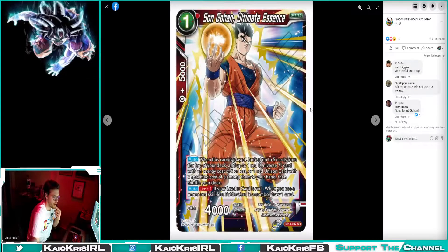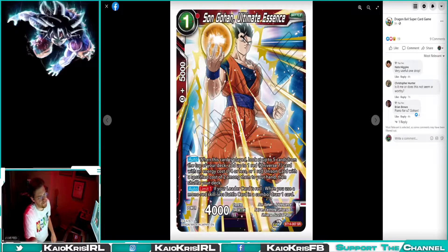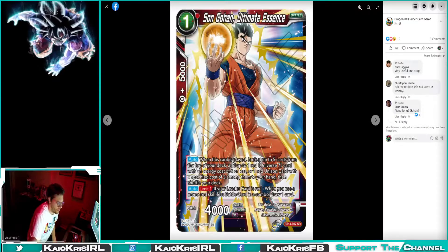Starting with this card here: Sudden Gohan Ultimate Essence. It searches the top five cards, picks one red Universe 7 card, then costs four — losing a red unit with a specific cost of two — and then shuffles. You lose red limit one when you use a mono red skills card in the combo, draw one. This is basically the identical effect to the red weeks card that came out, where it searches for any Universe 7 card. That's super good because you can search out the extra cards too, or a Unison of two or less. Pretty good, and then you can draw a card off your skills.